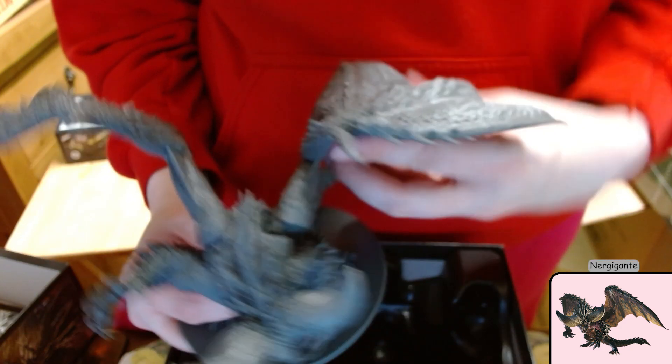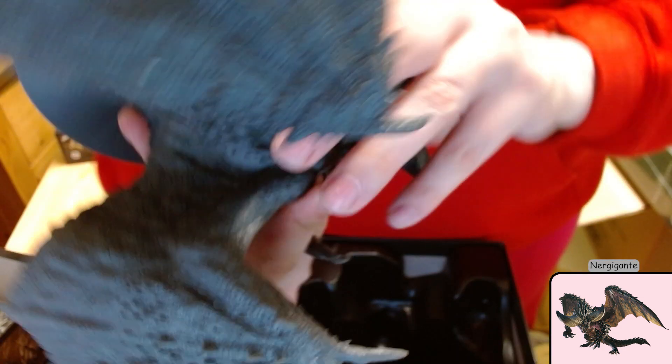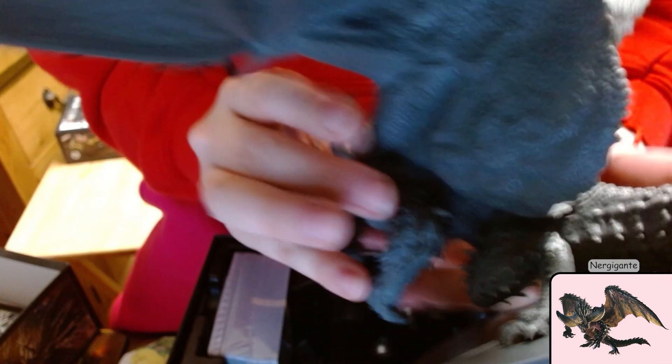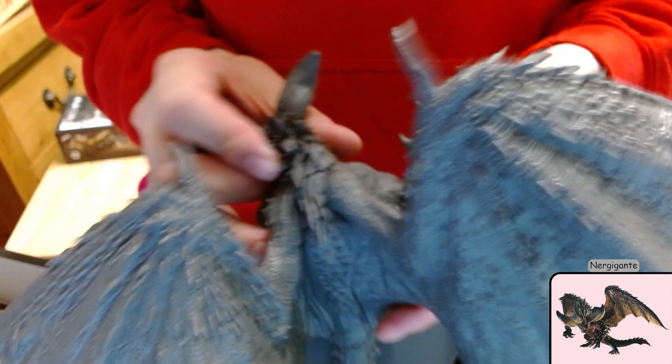I'm actually getting warm from trying to get the wings on these guys, because of the amount of movement I'm having to do. If I had a display case, I would put these on and never take them off. The top of his wing has gone in but the bottom hasn't. We have a gap on this one. His wings won't fall off, I don't think — let's turn it upside down.